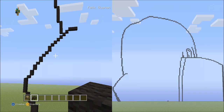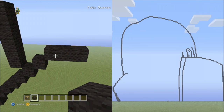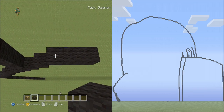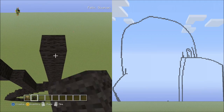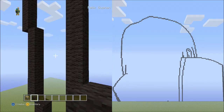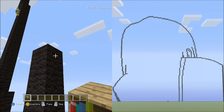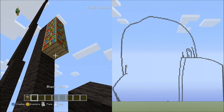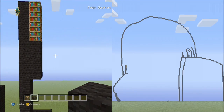Go back up to the 3 blocks going across. On top of this block place 12 blocks going up. Switch to the placement block, and starting on the right side of this block place 4 placement blocks going down. Switch back to the black wall and place 4 blocks going down — it should look exactly like this. Delete the placement blocks.